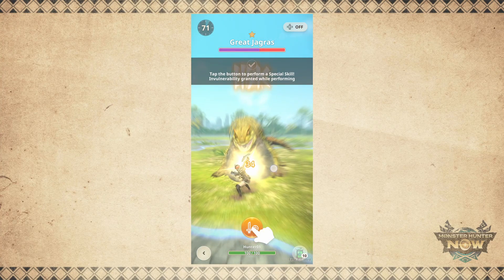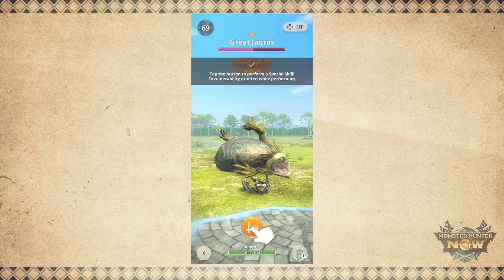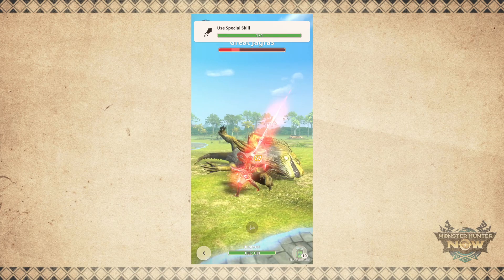Despite this limitation, the party feature is great, making it easier to hunt with friends. You can team up to take down monsters you encounter in the wild or those in your paintball list.